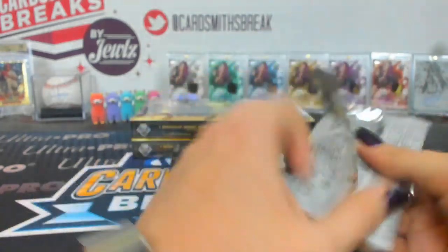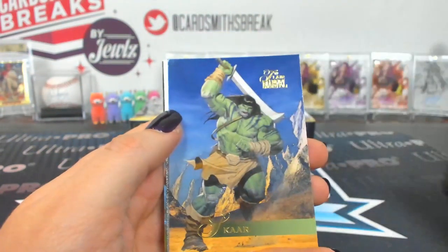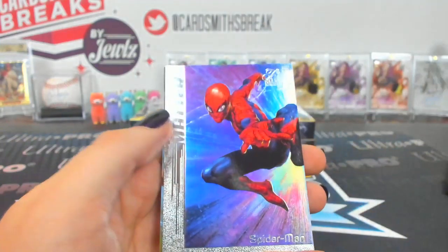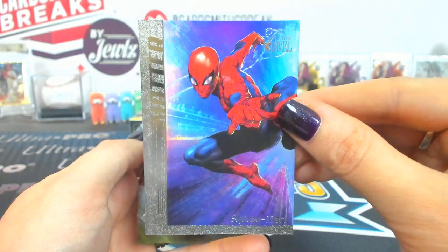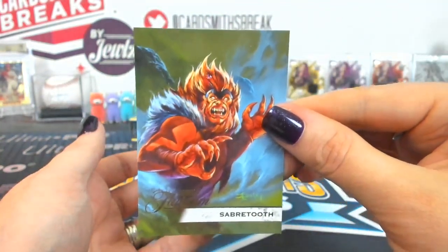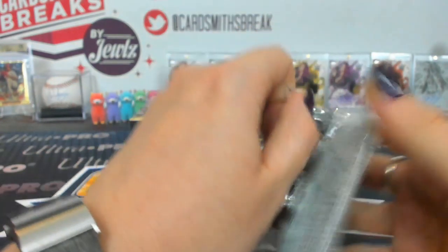Fourteen is Byron. Thor Odinson, Punisher, Orb, Scar. A Matter Spider-Man number 4 — that's base. Still love those cards. And a Sabertooth 104 Flarium. The Matter and Anti-Matter cards are still some of the rarest inserts in here.